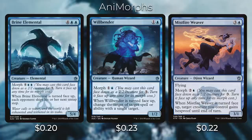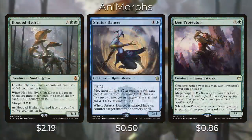Mistfire Weaver gives us some additional protection — when it's turned face up, target creature you control gains hexproof until end of turn. Then we have Hooded Hydra, which enters the battlefield with X +1/+1 counters on it, and when it dies you put a 1/1 green snake creature token onto the battlefield for each +1/+1 counter it had. When Hooded Hydra is turned face up, you can put five +1/+1 counters on it.